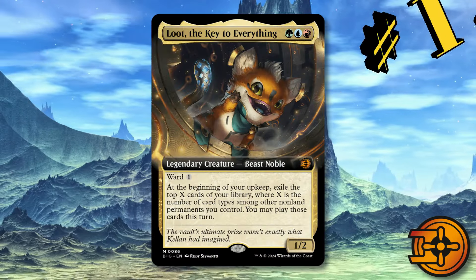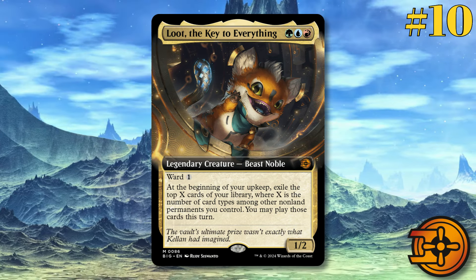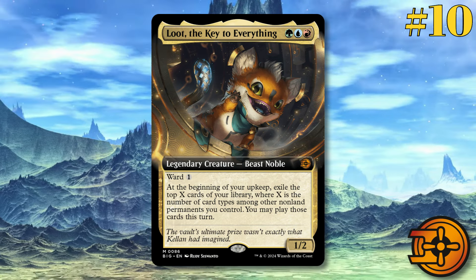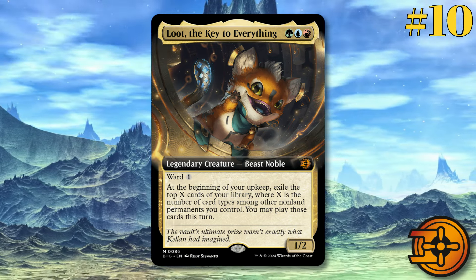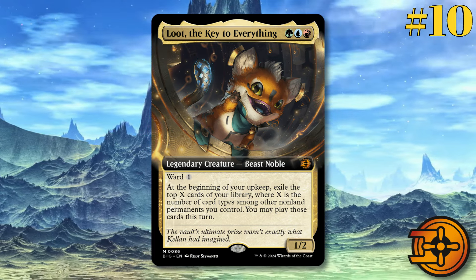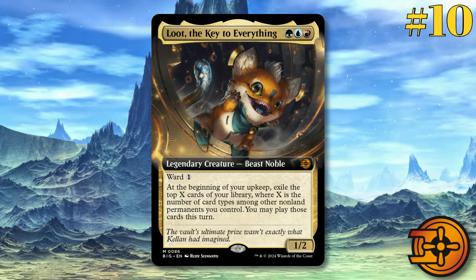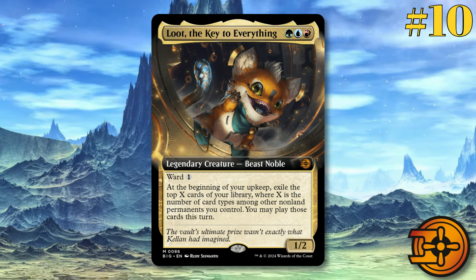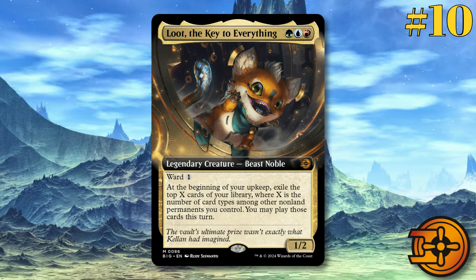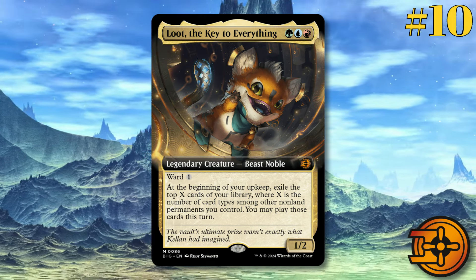Number ten is Loot, the Key to Everything. I have to say, this card is getting some hate from Magic players and I don't really know why — it's kind of adorable. People either love it or hate it. The art's a little weird; his mouth's got some weirdness going on. But Loot is already stirring up quite a bit of controversy and he's already being used as a sort of mascot. There is actually an Ultra Pro line of merch coming out that's going to have Loot, and apparently a Loot plush as well a little bit later down the line. The card itself is interesting — it's green, blue, red, legendary creature Beast Noble with Ward 1.